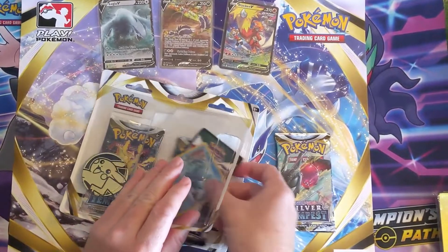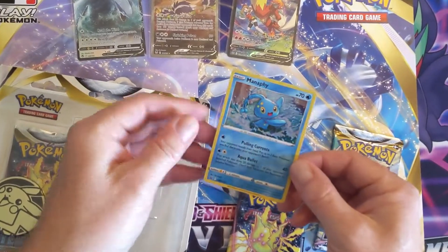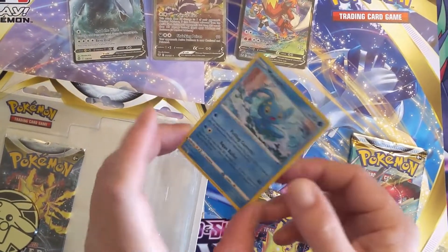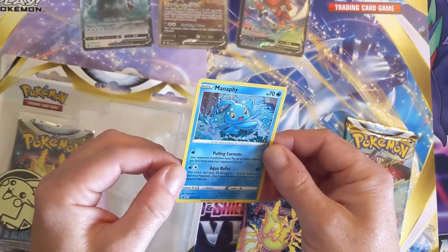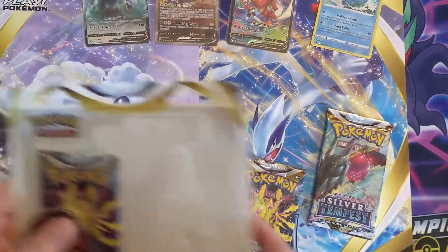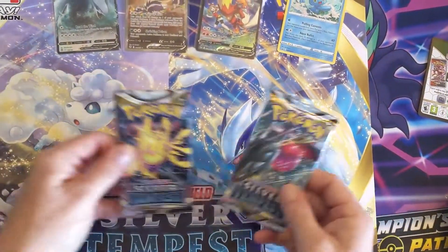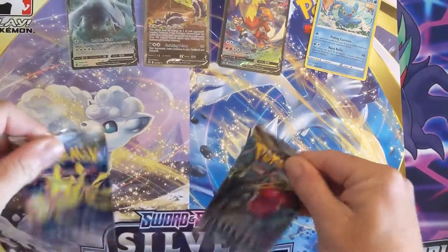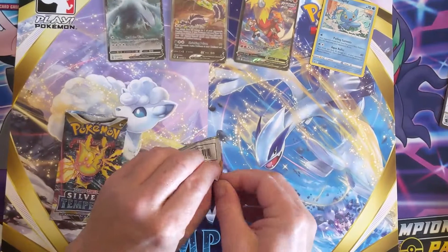All right, there's the Manaphy — nice holo, actually centered pretty good. Nice card right there. Oh, that's the cosmos holo, I like that. It comes with the Pikachu coin. We'll open this pack another day. All right, Reggie Lecky and Reggie Drago — I got some Reggie Drago vibes going on here.